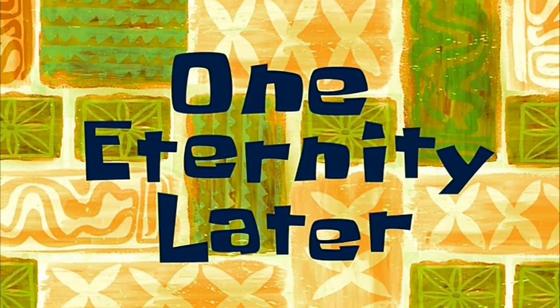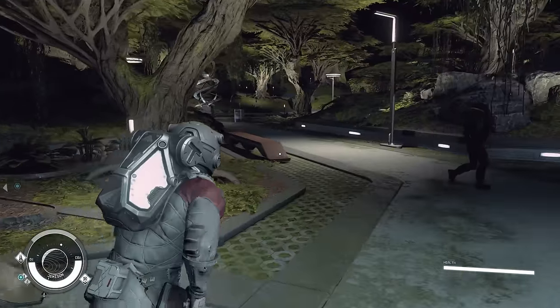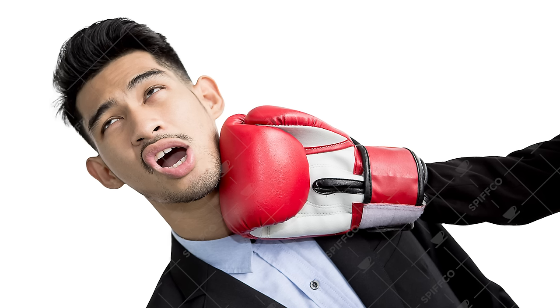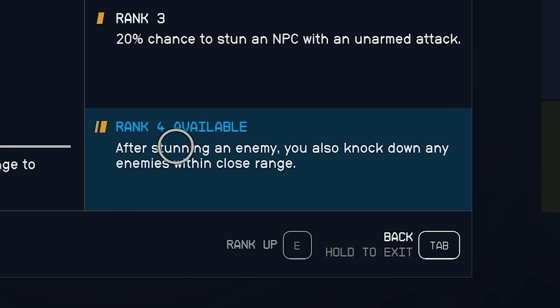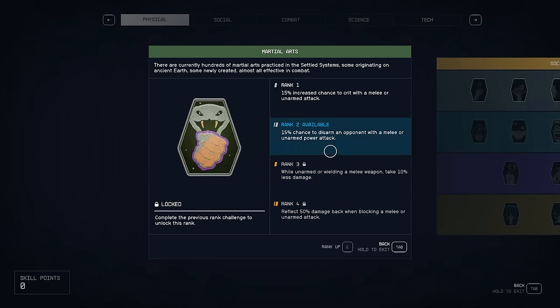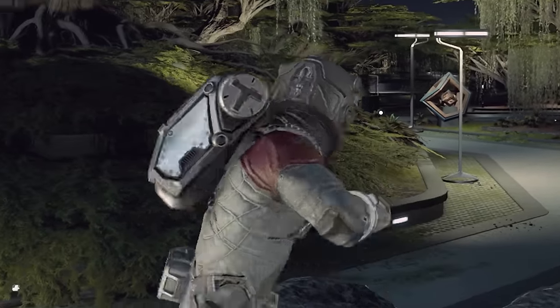One eternity later — welcome back, ladies and gentlemen. Count Fisto is back. I have spent an insane amount of time power leveling this character. Power leveling basically involves going to space and finding a planet full of very low-level grazing herbivores, then proceeding to punch them over and over again to get the many hundreds of kills necessary to level up my perks. I have maxed out boxing so that my unarmed attacks do 100% more damage, and I'm one perk point away from being able to completely max out neuro strikes, which basically allows me to stun and knock out enemies with my fists.